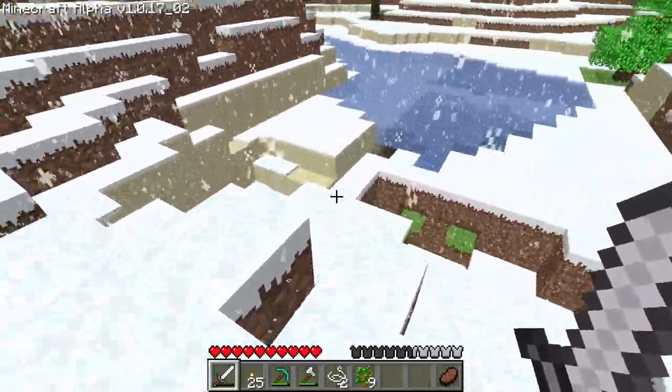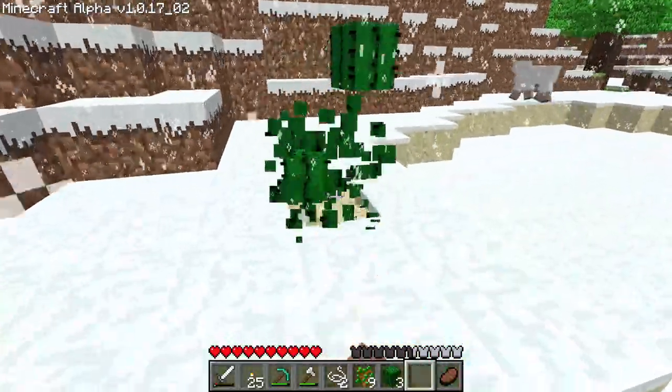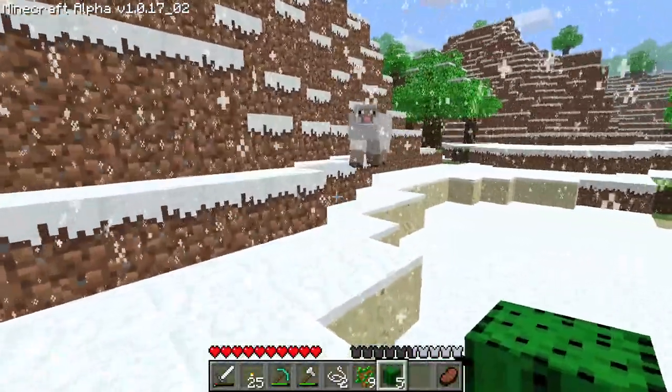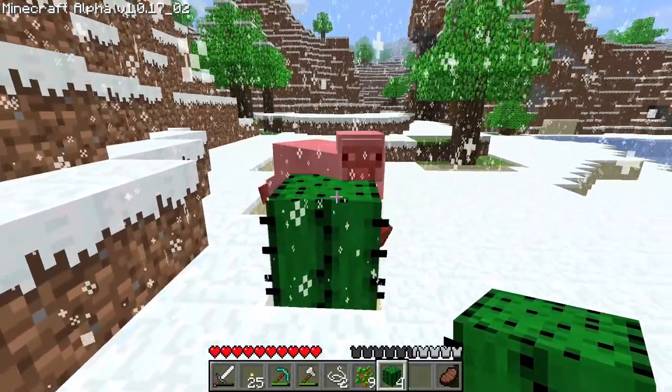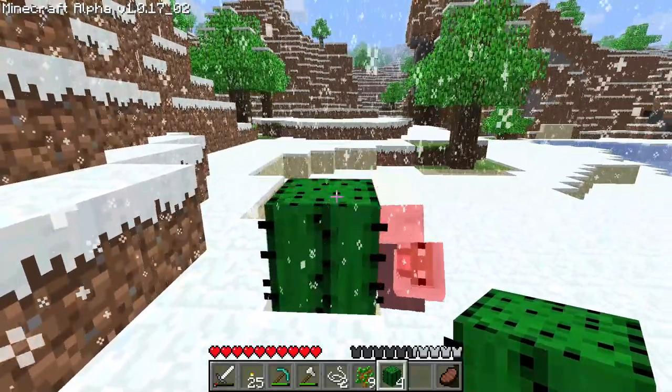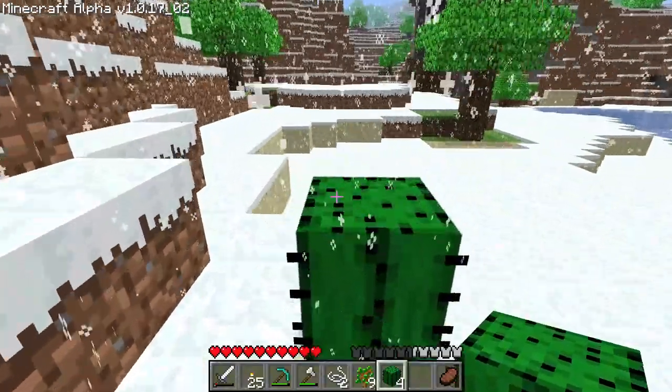And now that is something we haven't encountered yet — a cactus in a snow biome! Let's go get it. And voilà, cactus obtained! Yeah, cactus — are you dumb? I mean, what am I asking — of course you are.